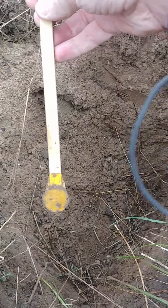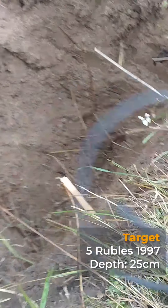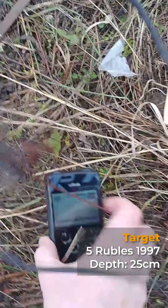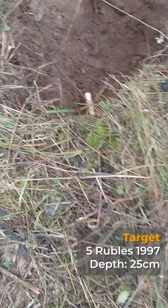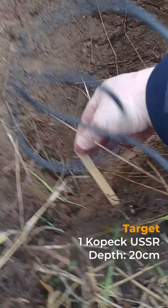Testing the copper coin with the Deus: at 25 centimeters — nothing; it's a more difficult target. At 20 centimeters we have it. Finally, testing the 1 kopek at 20 centimeters: we have something but it's almost dead at 20 centimeters. I suppose 25 centimeters will be unreachable.